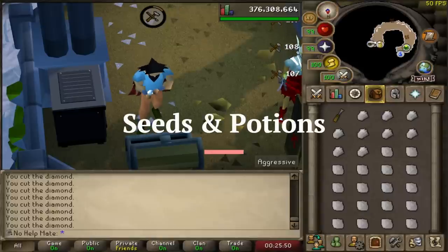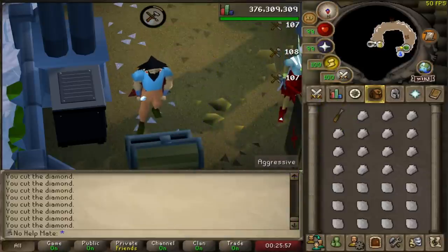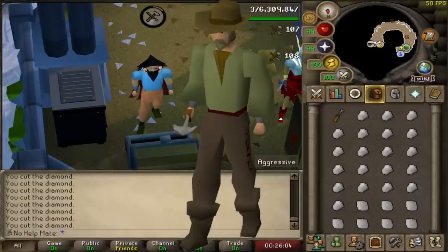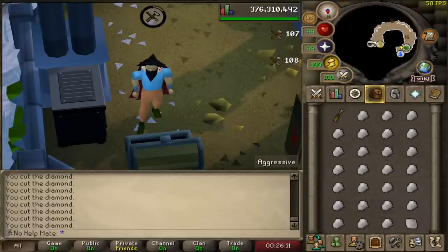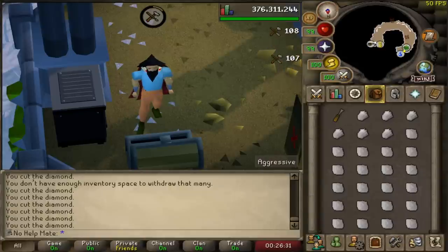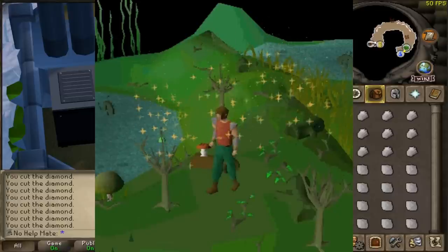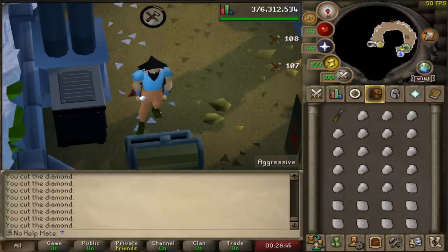For seeds and potions — seeds you get from farming contracts and Slayer, but the best way to get seeds is actually by pickpocketing Master Farmers for your herb seeds. You can get so many farming seeds, pickpocket them for a couple hours here and there, and you should have seeds for a very long time — at least a couple weeks of farming consistently. I would always go back to Master Farmers when I ran out of, say, Ranarr seeds, and just spend a few hours there and stock up. For potions, all you have to do is farm the herbs, get the secondary ingredients, and make the potions. Most of the secondaries you can farm, though some like Mort Myre fungus and red spider's eggs you will have to go out of your way to collect.